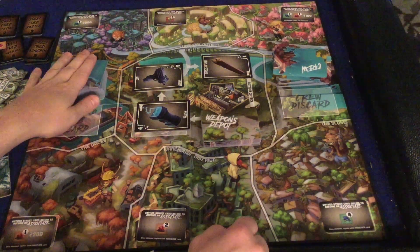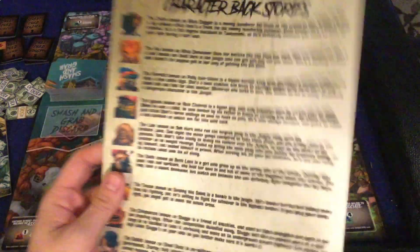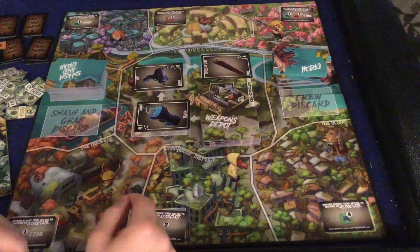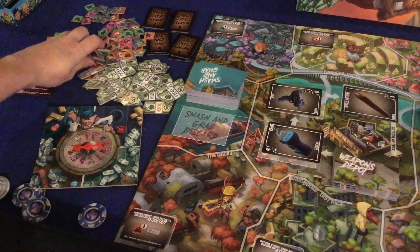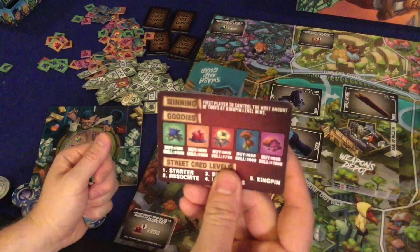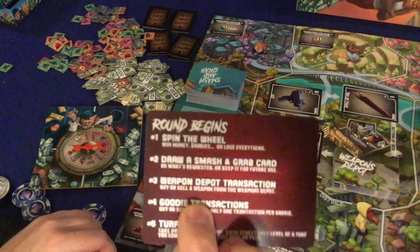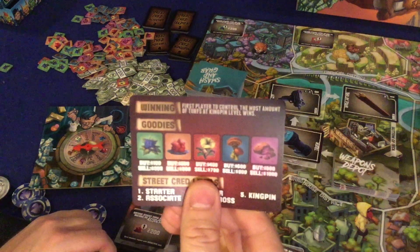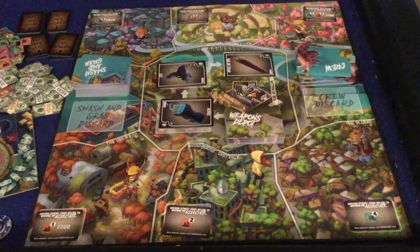You also get smash and grab cards and crew cards, which I'll show in a second, plus character backstories. For smaller components, you get money in one and 500 increments and a bunch of little goodies in a couple different kinds with different values. The value is all on your handy player aid card, which is super useful — it walks you through a round and tells you how to buy and sell stuff and for how much.